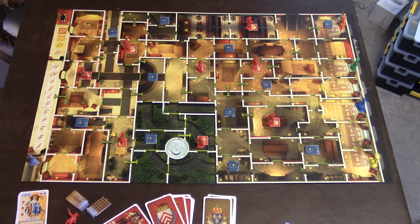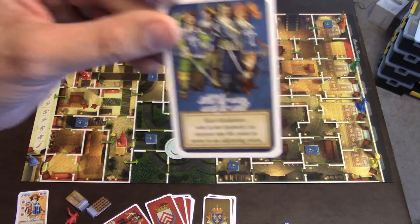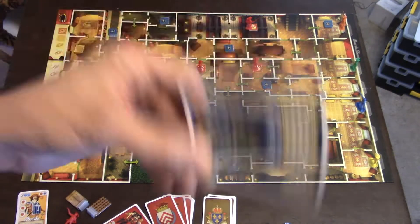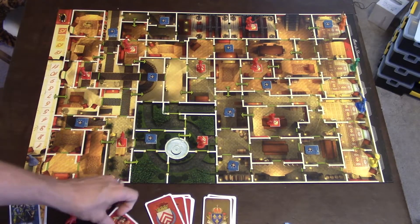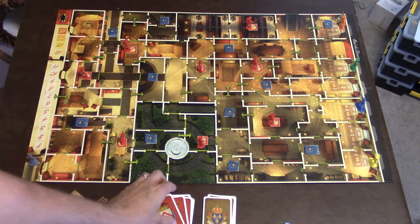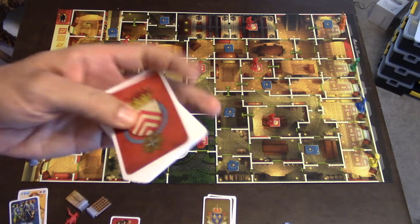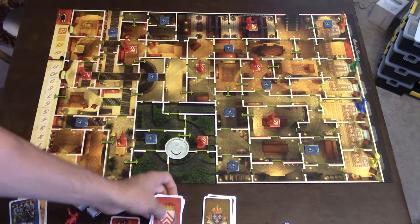Another thing the Musketeer players get is this card here — it's a one-time use card they can use in the game and then discard. The Cardinal will also have a similar card they can use once in the game. Once they use it, it's done. The Cardinal also has a deck of cards they'll be receiving throughout the game that they may hold onto or play at any time.